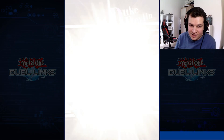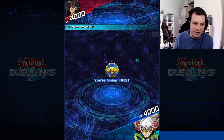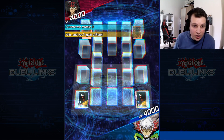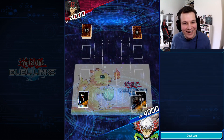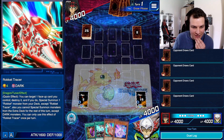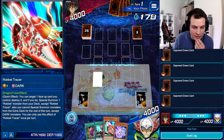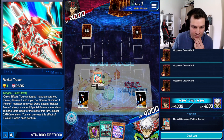First game of the day is against an absolute madman on Duke Devlin. Oh, what? Okay, I'm intrigued. Oh, we drew nuts — this is a nutso hand. I'm going fast. Oh my god, this is just an insane quality hand.